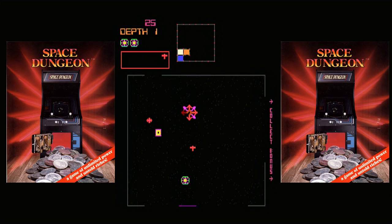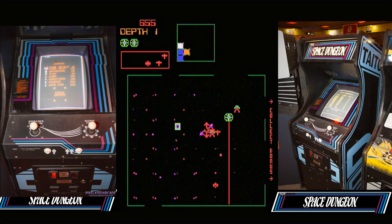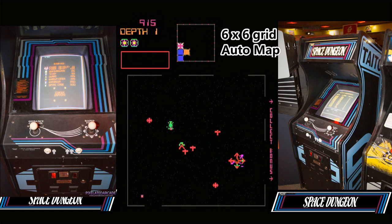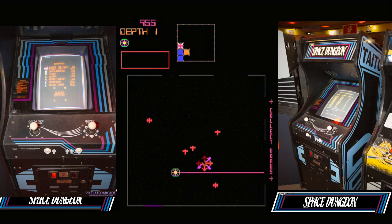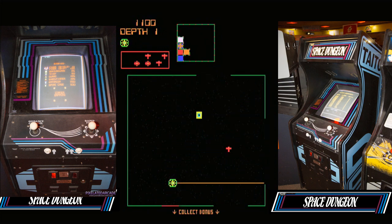Space Dungeon is a single screen shoot-em-up in which the goal is to guide an armored craft through enemy-infested dungeons, collecting as many treasure items as possible before finding the exit to progress to the next level. Each level consists of 36 rooms arranged in a 6x6 grid. An auto-map is displayed at the top of the screen together with any items of treasure currently carried. Rooms are connected by open doorways of varying sizes, and players can choose which rooms to visit by choosing the relevant exit from the current room.